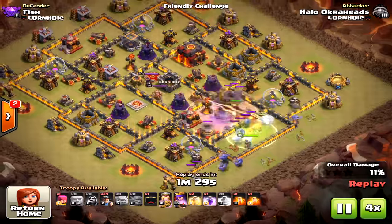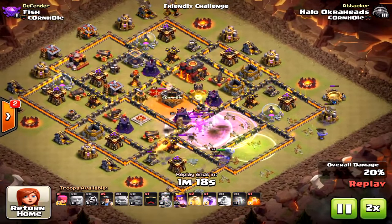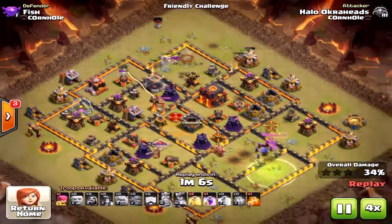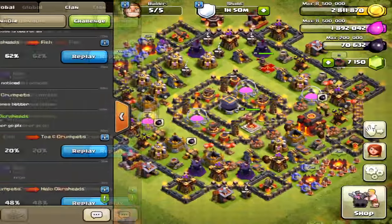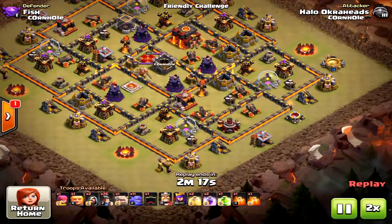My first attack I'm going to speed through: coming with the bowlers on one side, I thought I'd use the miners on the other side to get to that second inferno tower as quickly as possible. I thought that was the best strategy — do not do that. It was a failed attack, so I'm going to skip down to my successful one.